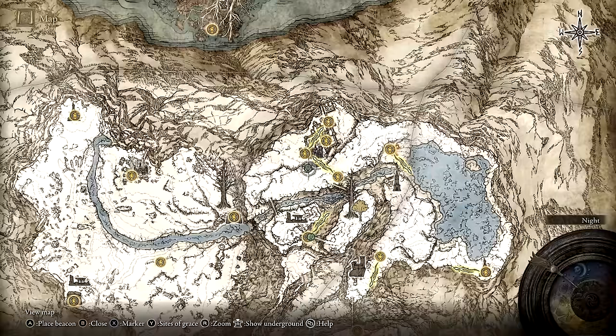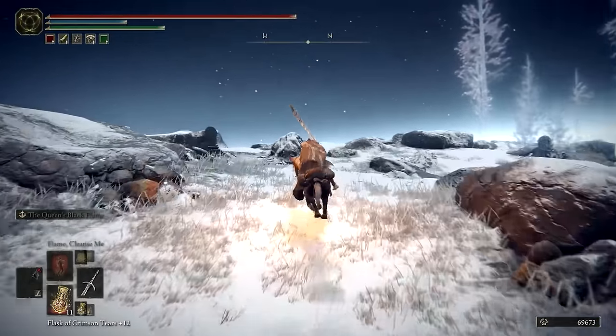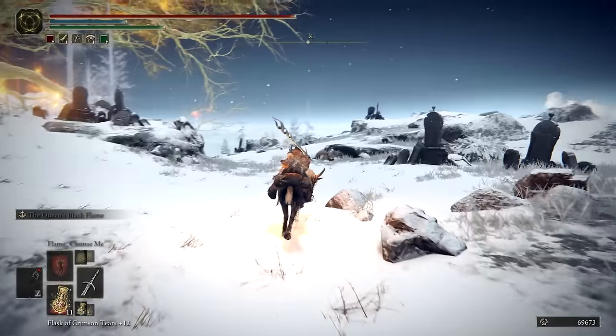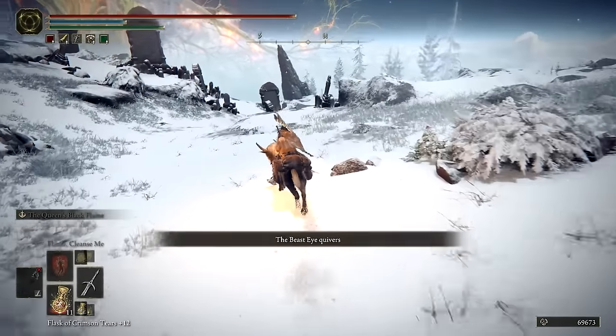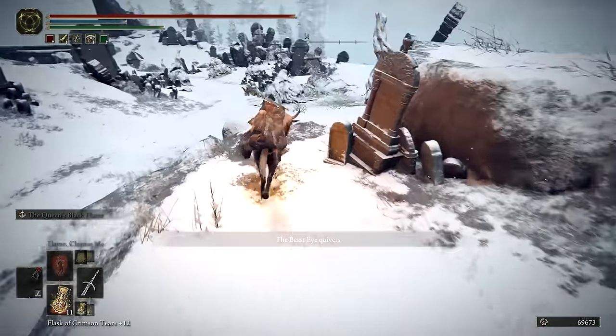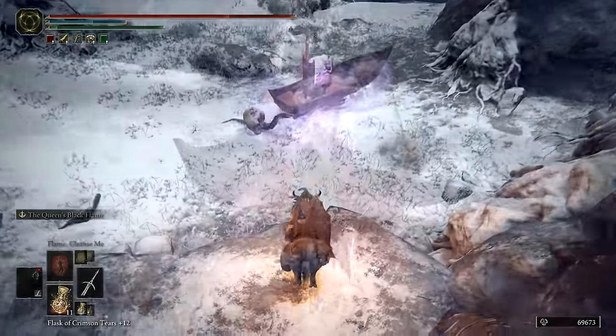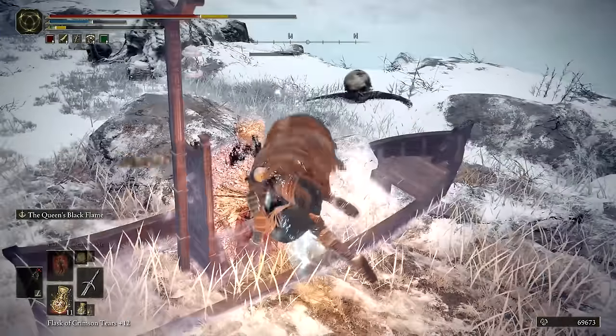The 8th death root is obtained from the Tibia Mariner tucked away on a ledge to the northwest of the Snow Valley Ruins Overlook. It will drop the Helphane Steeple and a death root when defeated.